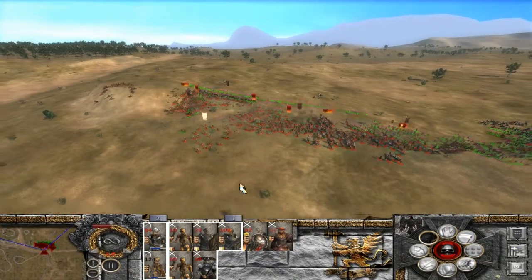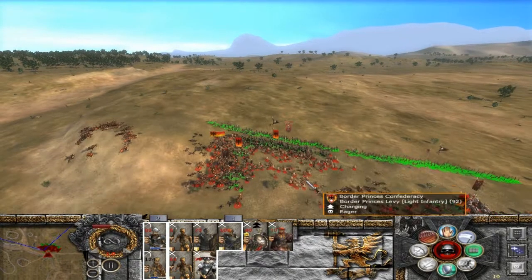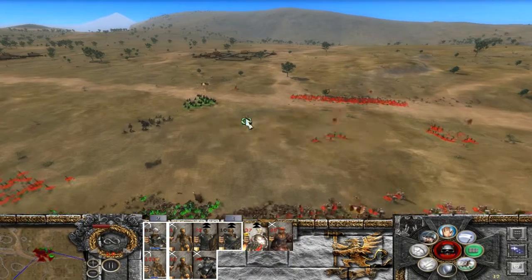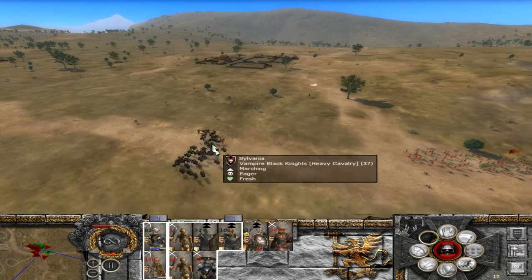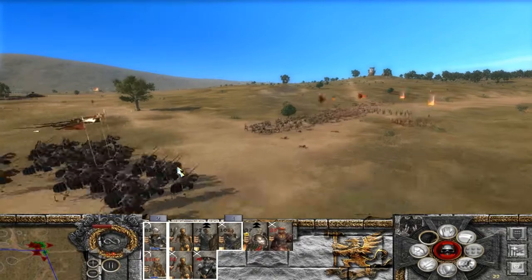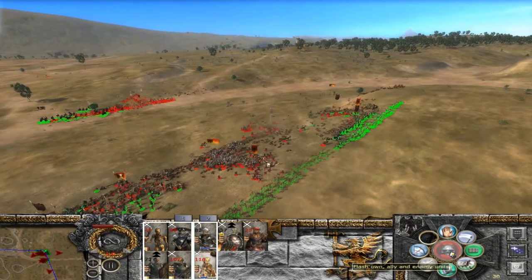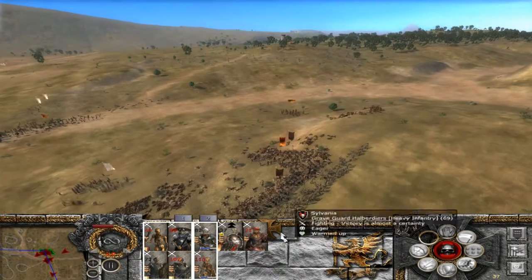Me han hecho todo el destrozo. Los alabarderos están aguantando como jabatos ahí, pilla la posición y no la van a soltar tan fácilmente. Vamos a cargar a los arqueros. No hacéis movimiento de carga... Vale, bien. Cuando caiga el general enemigo, creo que tendré muchas posibilidades de hacerles huir a todos. Espero que esta unidad aguante, la de Guardia de Drakenhof.